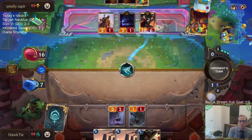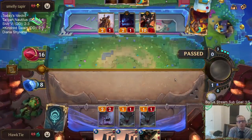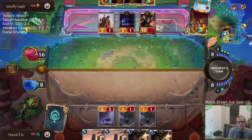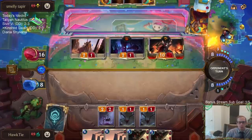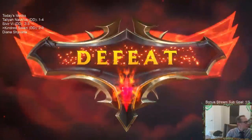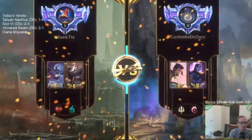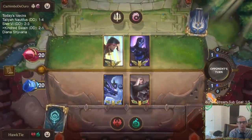We gotta do this. We're going to draw Scorched Earth. Here it is. Oh, so close — it was three mana, but it was not Scorched Earth or Guillotine. So close. Alright, back to Fiora Shen.